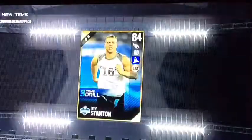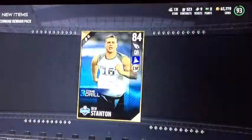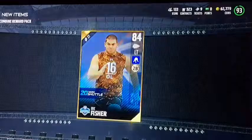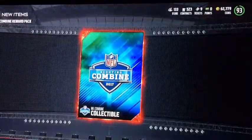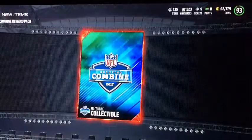A collectible — I think we don't get elite players out of these. 84 Drew Stanton, I guess it's not bad. I don't really expect to get anything good out of this, though. Eric Fisher. A combine collectible, but these do add up in the end, so I'm okay to keep getting these gold players and combine collectibles.